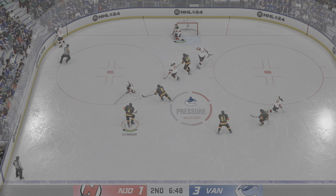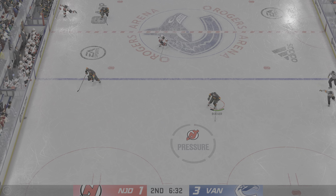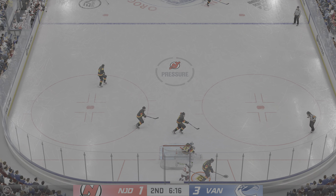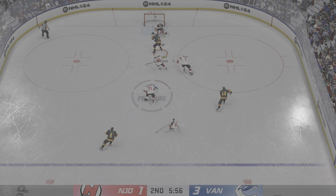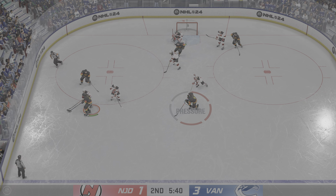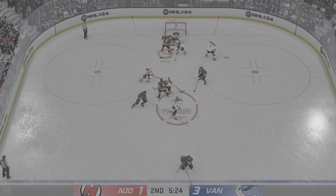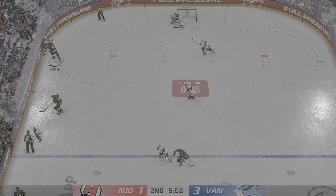Hammers one! Denies him — he got all of it! Good solid check and he loses control of it. The Canucks have it now. He takes the feed — he's got a step! Stopped on the breakaway! What a save he made there. I loved how he challenged the shooter on this, James. He didn't sit back in his net. He came right out to the top of the paint and said, 'If you're going to beat me, you've got to find room.'